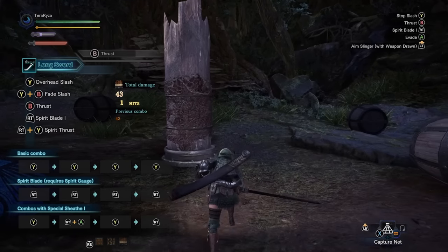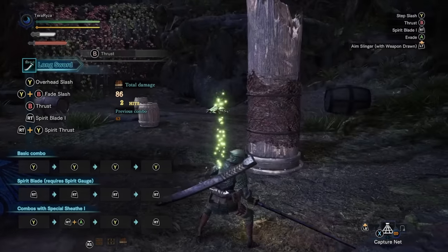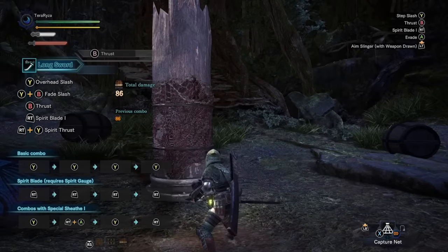If you press Circle or the B button, you'll get the standard thrust attack. This can actually lead straight into the same combo if you press Triangle again after that.